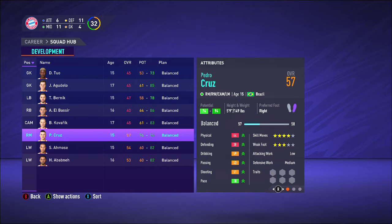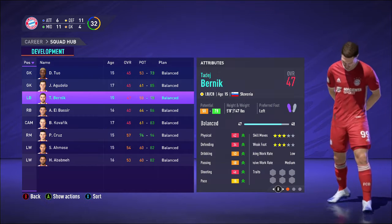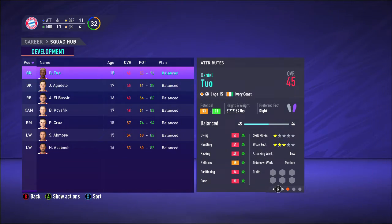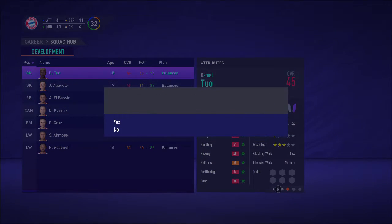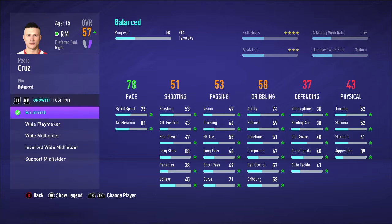We're going to have a look at the youth squad here. Let's see if we can release any players. His potential isn't that great, so we're going to release him. We're also going to release this youth player. Now, the rest of these guys have pretty good potential — especially this guy. This guy has crazy potential, so I'm going to put a development plan on him.